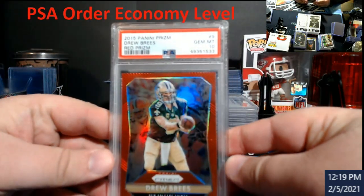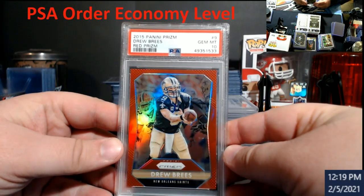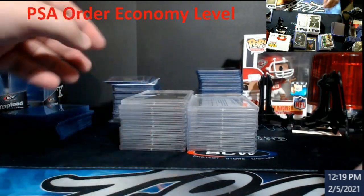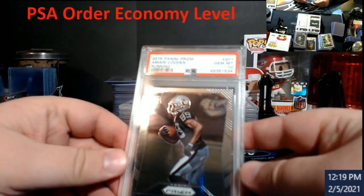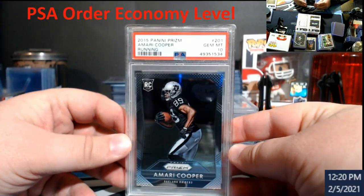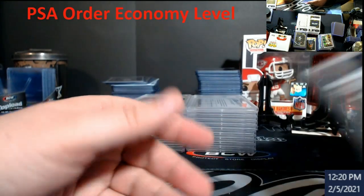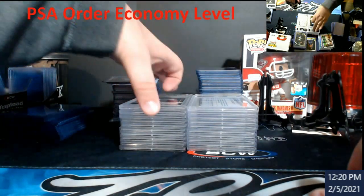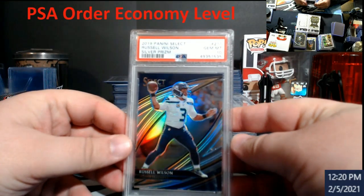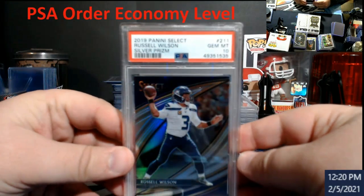Drew Brees red prism PSA 10 — and the red was not numbered. Amari Cooper running version rookie — this got a 10 as well. He had no silver prism or anything like that, just the regular rookie. Russell Wilson silver prism Select — I believe this is the field level silver prism, PSA 10. Pretty beautiful card.